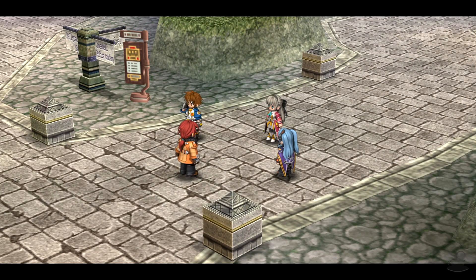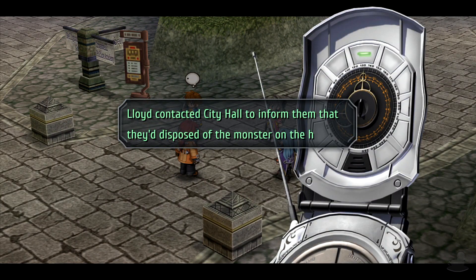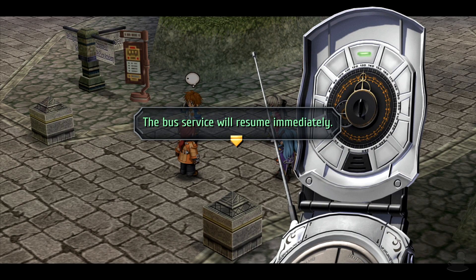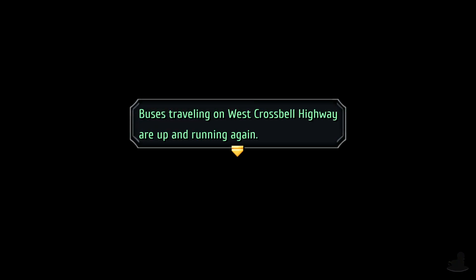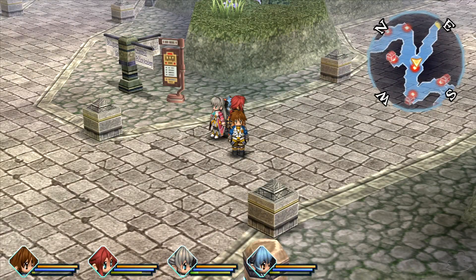Sounds like a plan. Lloyd contacted City Hall to inform them that they'd disposed of the monster on the highway. The bus service will resume immediately. City Hall were like, 'what monster on the highway?' Buses travelling on West Crossbell Highway are up and running again. Turns out it wasn't Sarah - it was Daystar.